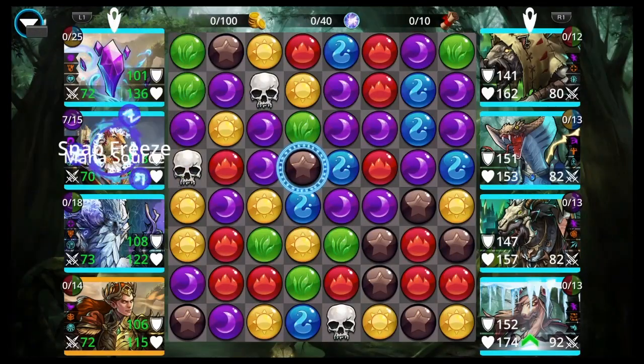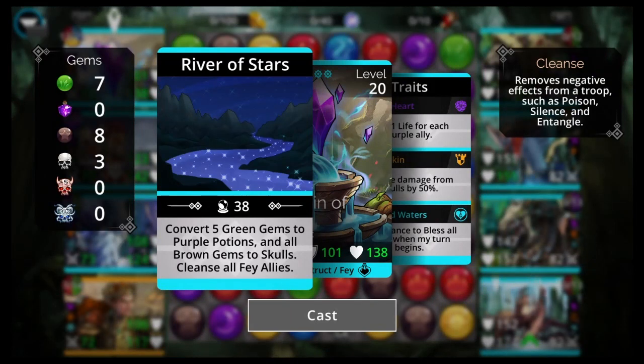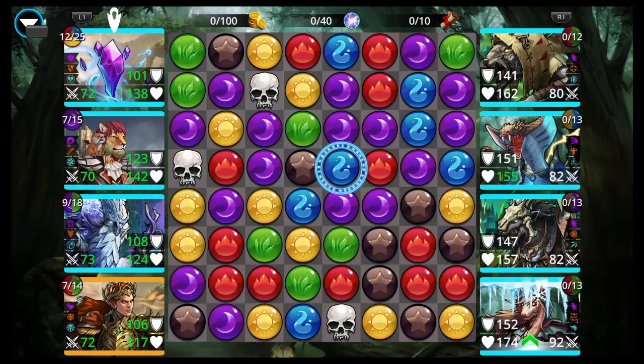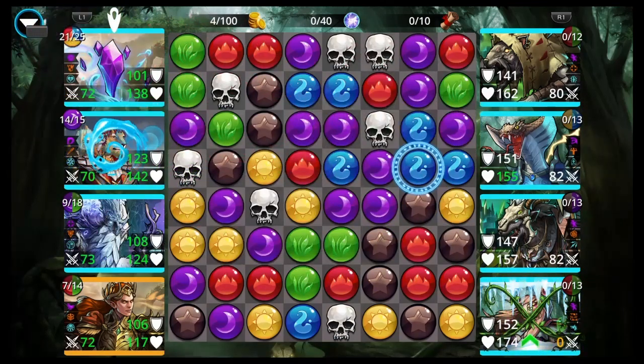Let's do one more battle with this, then we'll move on to the Ketris the Bull team. In the comments, please — maybe you have a better Fountain of Stars team. It makes five green gems into purple potions and all brown gems to skulls, so if you have something that can make brown or make green, or a double converter that converts some of those colors to skulls, that could be really good.